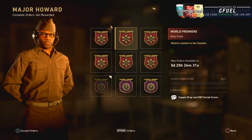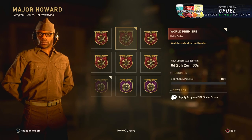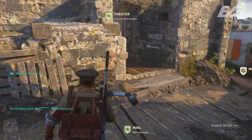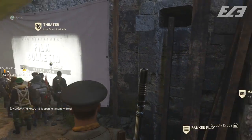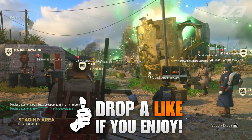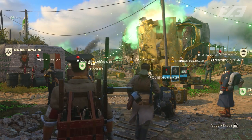Real quick before we jump into the video — there's a special order live right now in the headquarters over at Major Howard's. Go activate it, then go to the theater and you'll get a supply drop plus 500 social score. It's today only, in celebration of CWL Birmingham. You can even go to the theater and immediately back out and it counts — about 30 seconds of your time for a free supply drop and 500 social score.